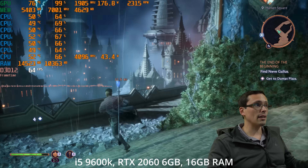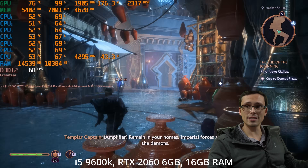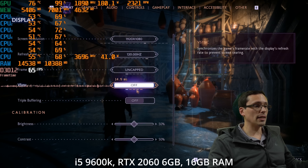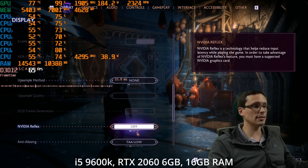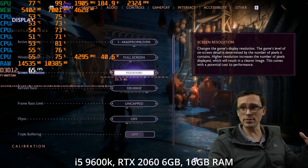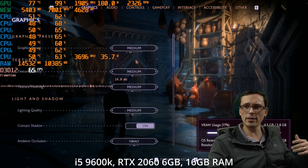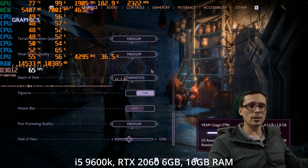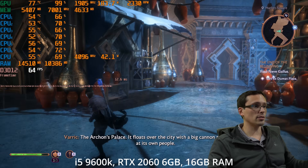It looks like we're getting around 60 FPS here in this opening city area, so everything's looking pretty good. We're at 1080p resolution using native resolution with TAA low anti-aliasing. You can totally turn off anti-aliasing in this game. There are a lot of great PC features — the menu design lets you change settings and see what happens in real time. Here we are on the medium preset, and it looks like we are well within our 6GB VRAM buffer on the RTX 2060.